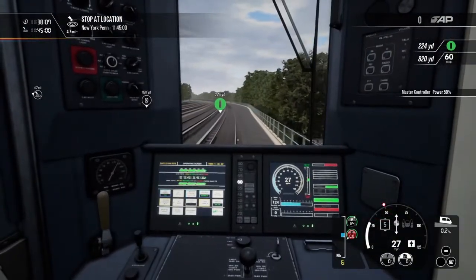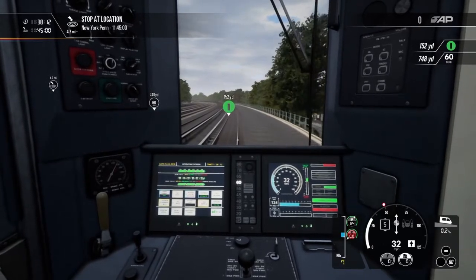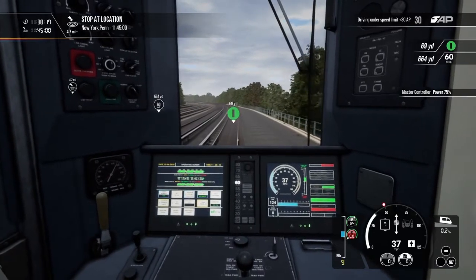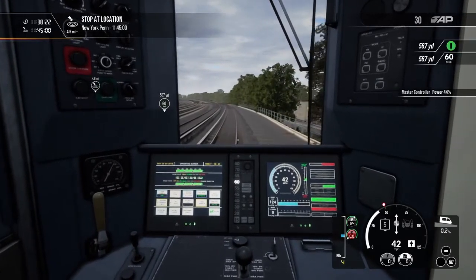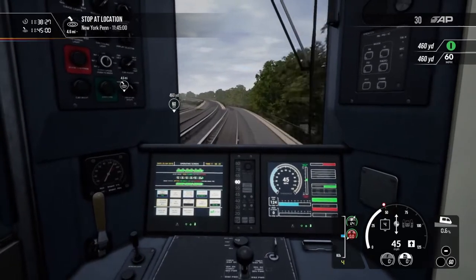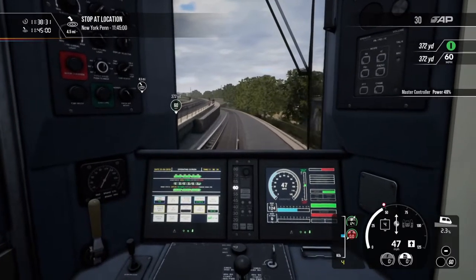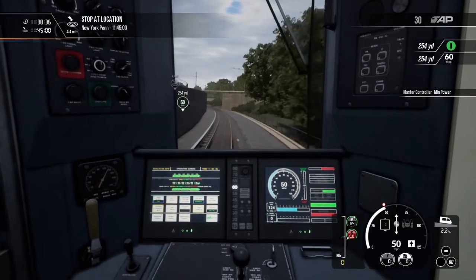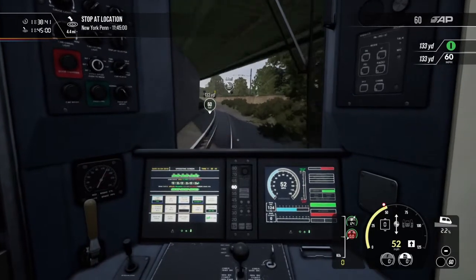We're going downhill, we need to bump this up — we're going to be late. We can get this up to 50. Let's cut back to power now. We don't want to speed. We're going downhill, so let's put it on mid-power, then coast. I knew it — now we're speeding.